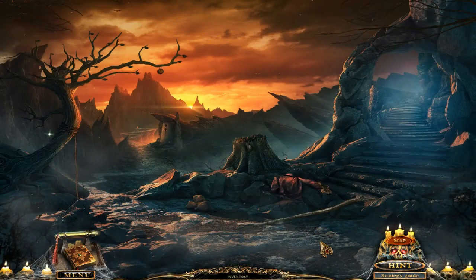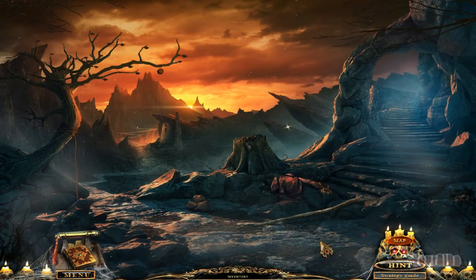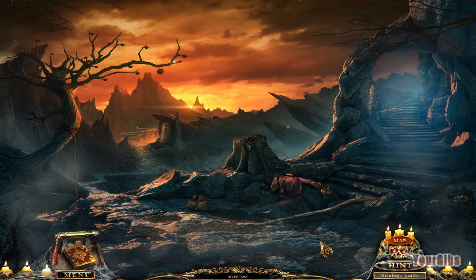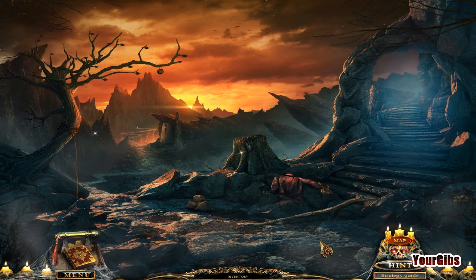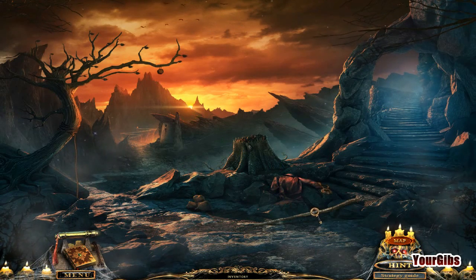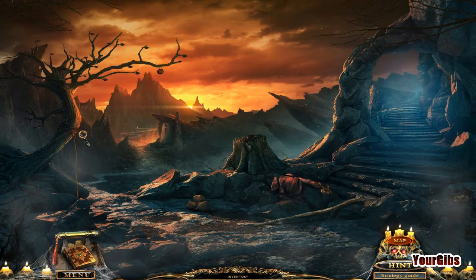It's time for more Portal of Evil Stolen Ruins. I'm your kibs and we are getting close to the end of the game. We're on chapter number six — it's called Purgatory. Our souls just swapped bodies, so it's kind of creeping me out. We've got to figure out what's happened to us.